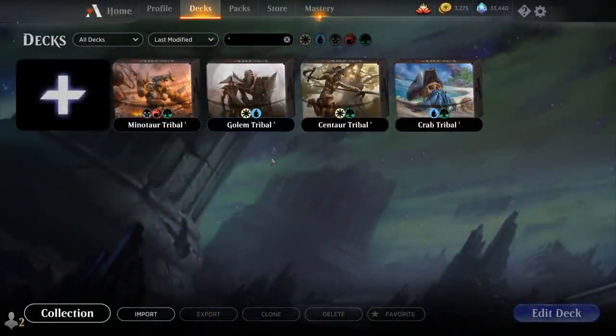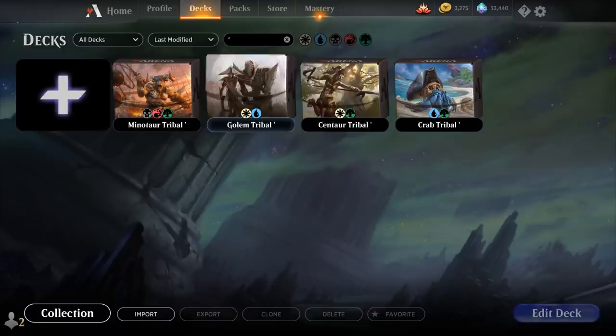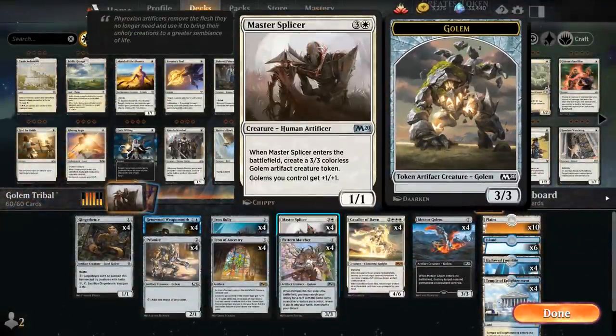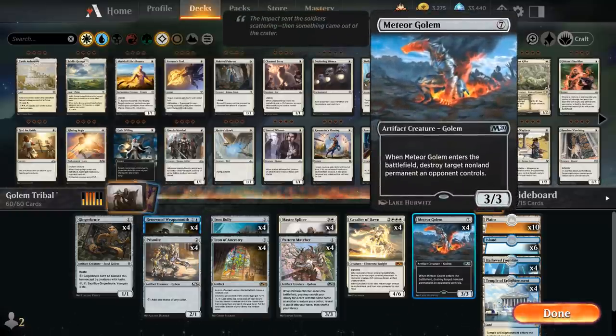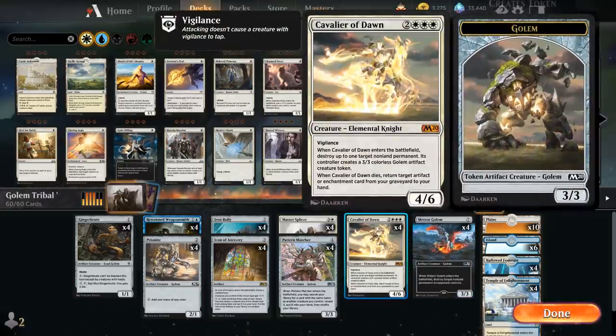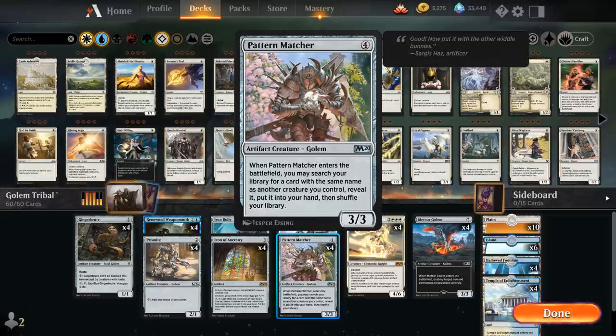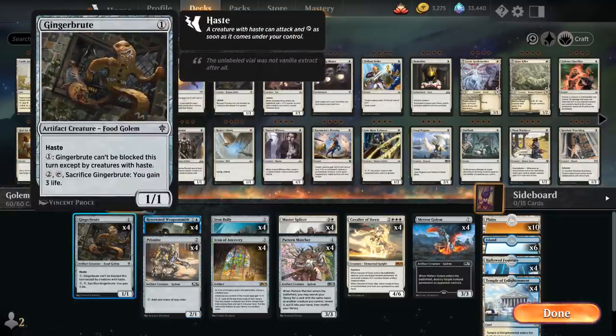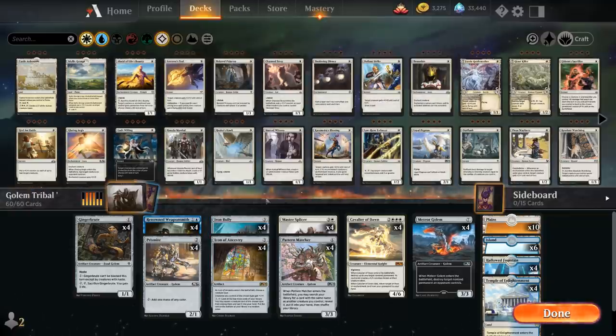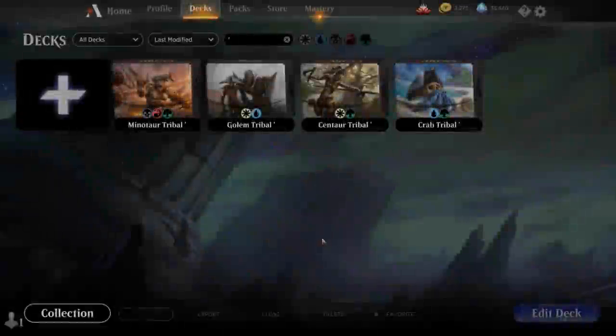Next up we have Golem tribal — to see it in action check out CGB's video linked in the description, where we battled Golem tribal versus Satyr tribal. A quick sneak peek: the major payoff is Master Splicer, giving Golems we control +1/+1 and making a 3/3 Golem token. Renowned Weaponsmith ramps into Meter Golem, Cavalier of Dawn can make a Golem token when it enters, Pattern Matcher finds more copies of our good cards, and Icon of Ancestry ties it together — plus jankier Golems like Gingerbrute, Prismite, and Aron Bully.